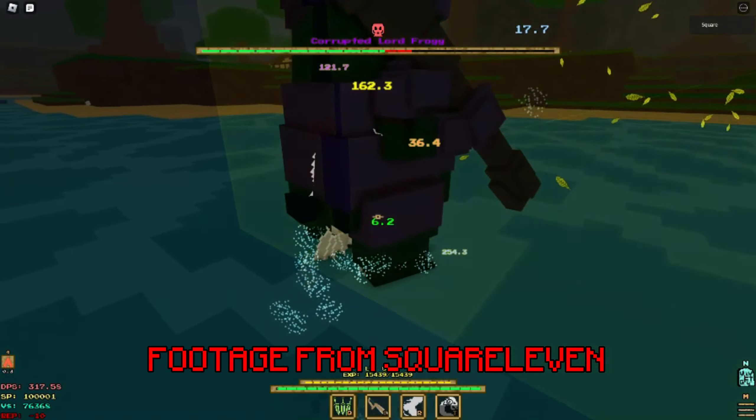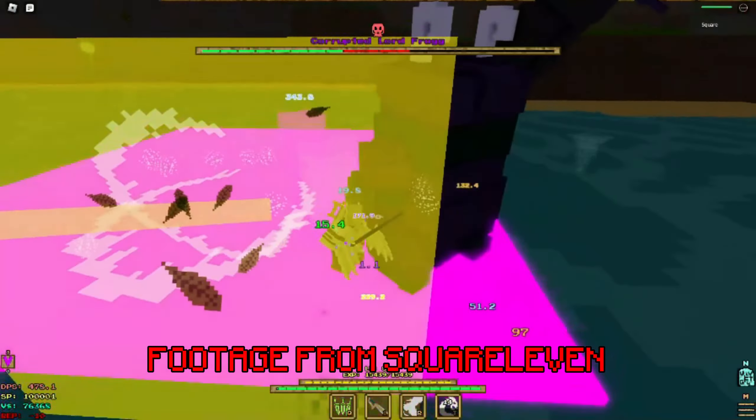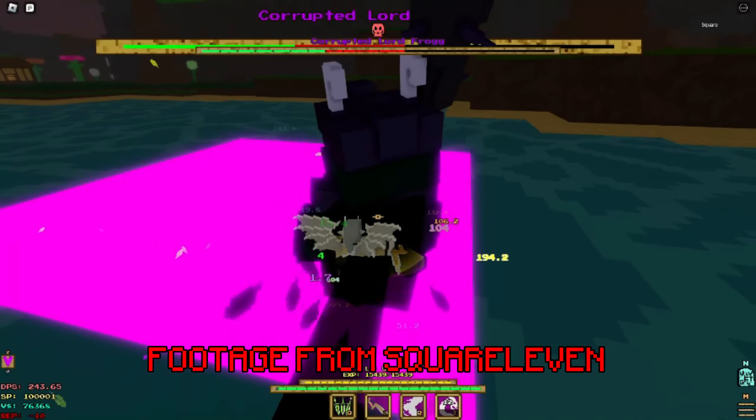However, Fallen Seraph's perks do not end there. If you combine it with Divine Crash and jump before M2-ing, your AoE will gain additional Holy Skin and a new yellow AoE effect, which is cool.